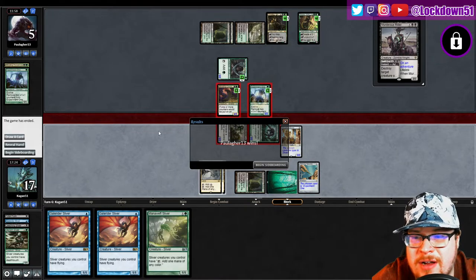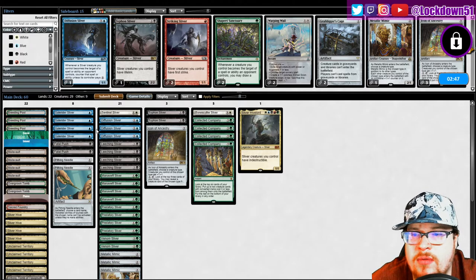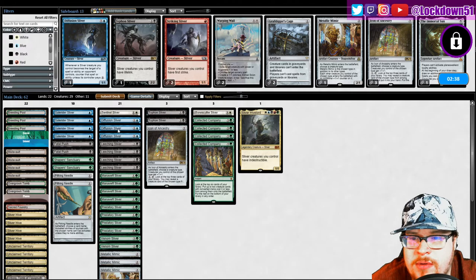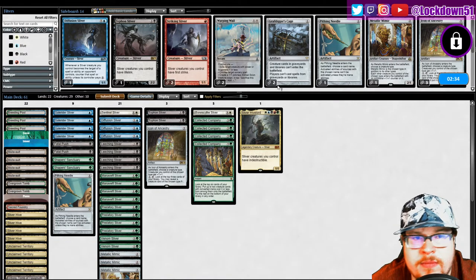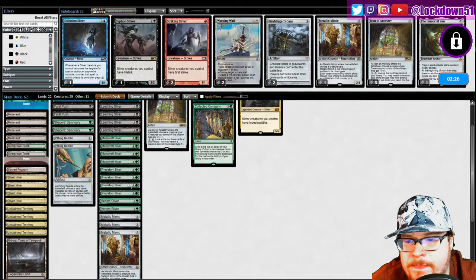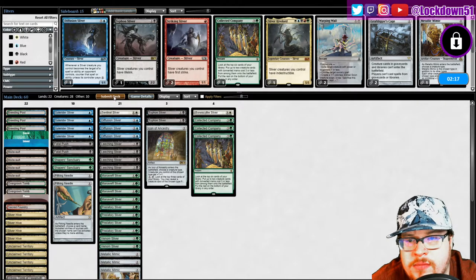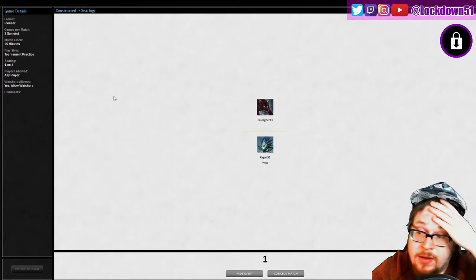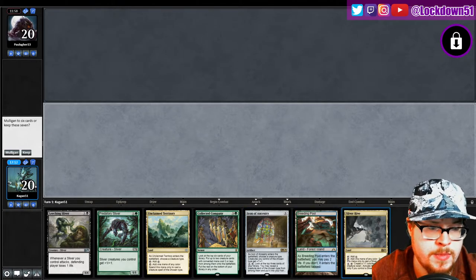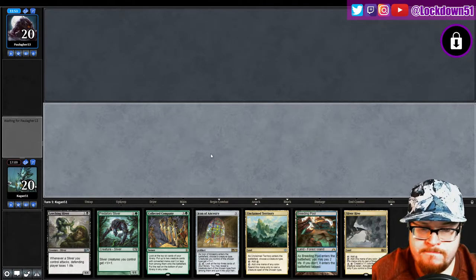How do I want to do this? Shaper — what was I going to bring in? Pithing Needle is fine, I just need to call the right stuff. I like Venom. Cut the Hive Blower. Collected Company — this and that, it's a little slow. I'm concerned, but I'm not going to toss it back.